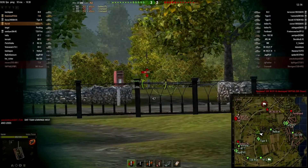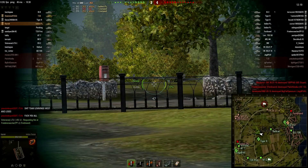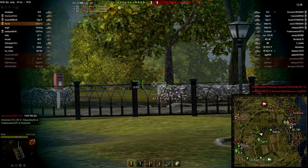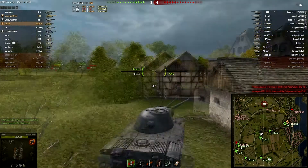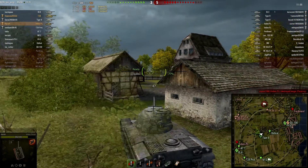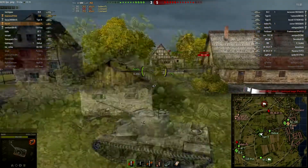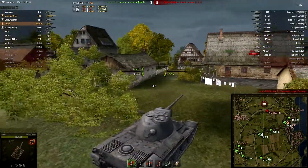We want the city — we can see. But honestly, in the city there were only a Jagdpanther, a T29, and a Ferdinand. So there was nothing over there; everything is over here or charging up the middle. I'm waiting. The Indien Panzer kills our Pershing, now it's looking a little bit more dreadful for us — 3 to 5. And you're gonna see this is going to be a very, very clutch game.